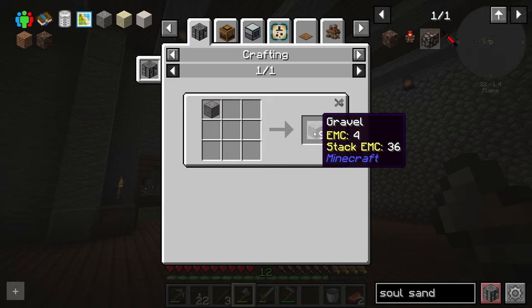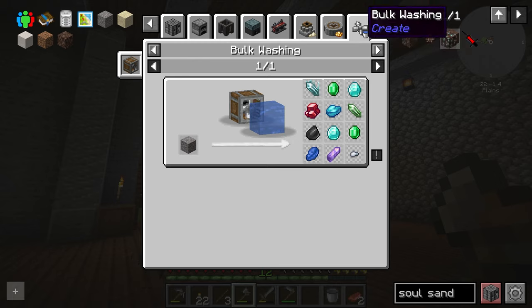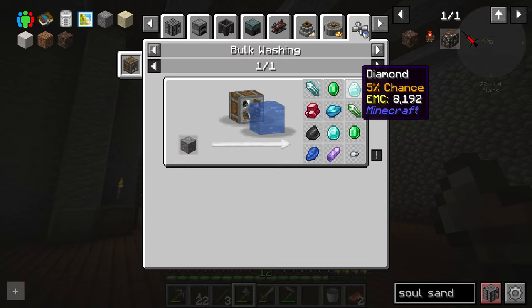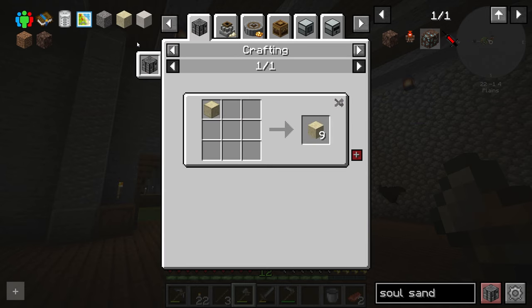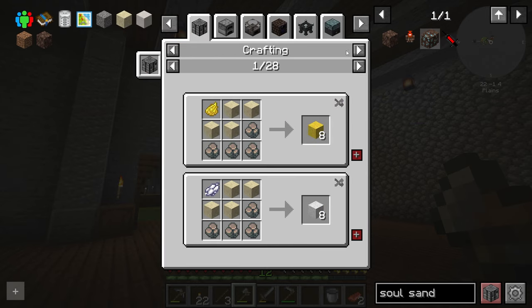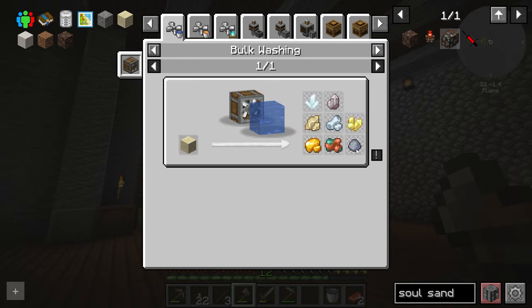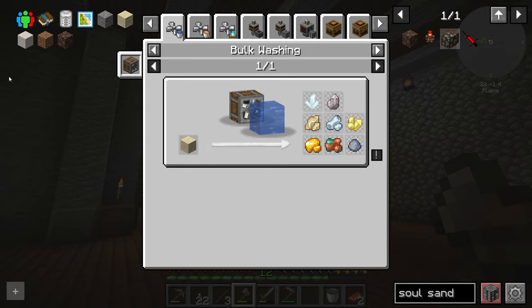So if we go ahead and use it on, say, gravel — if I can hunt it down here in JEI — so if you bulk wash gravel, it takes a couple seconds, you put it in the water stream. You get all this jazz. So we get our diamonds and all that, which is really good. Looks like you have two rolls of diamonds there, which seems a little odd. Then sand — there's another table for that as well. You hunt down sand here. You have this loot: our first gold, some copper, some clay, some nickel, and some other stuff.